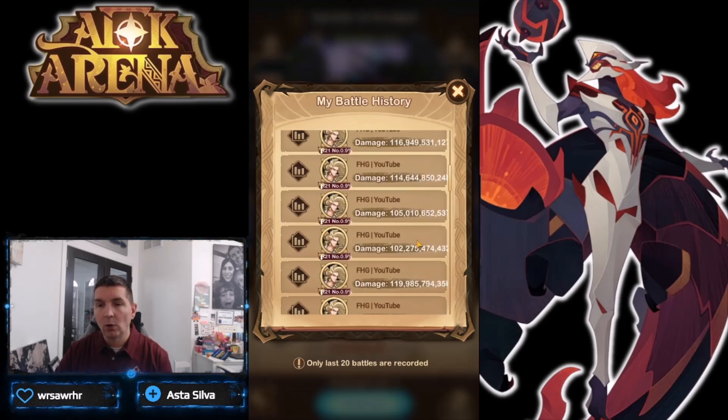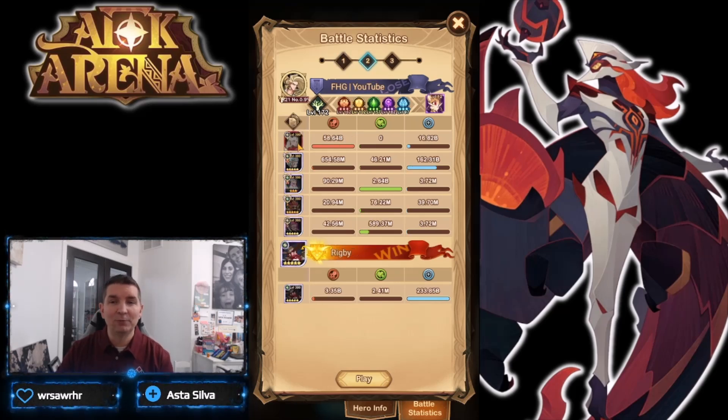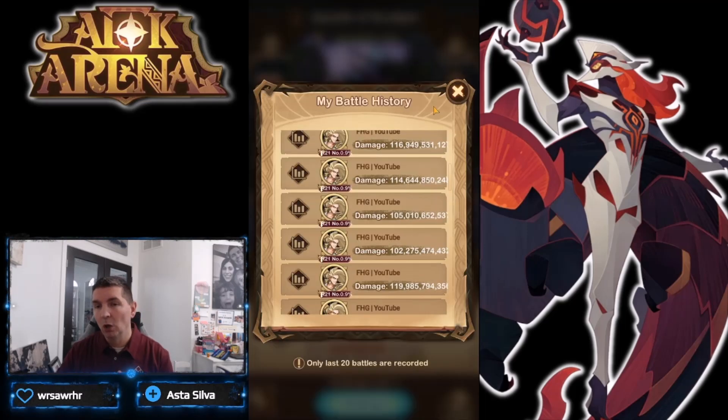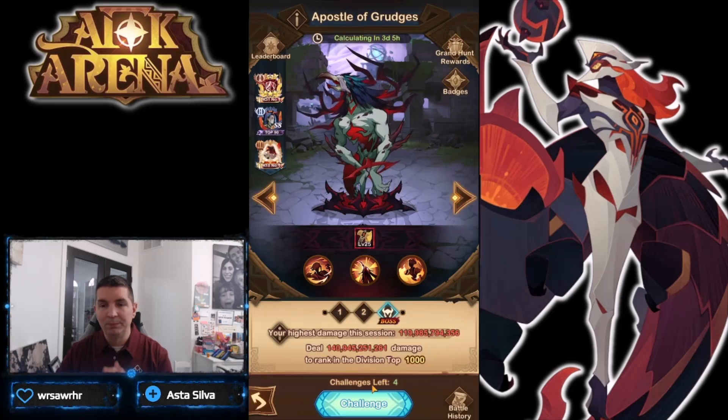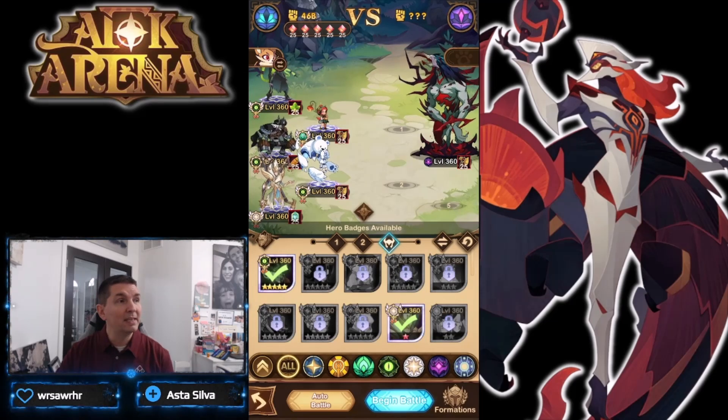We scored 119 billion damage with that formation. Looking at individual team contributions: even a fully maxed hero with nine-of-nine furniture and Scarlet pulled 51 billion, and this mythic-plus setup — without the plus 30 signature item at that time — did 58 billion. The Damon team only pulled about 4 billion, which is underperforming. That third team has a big RNG factor and still needs work.